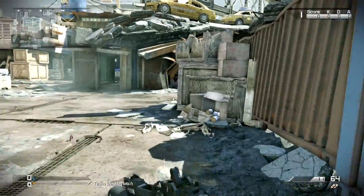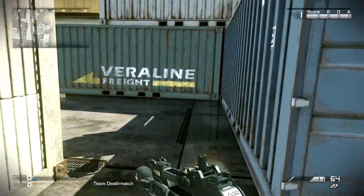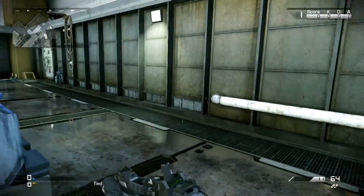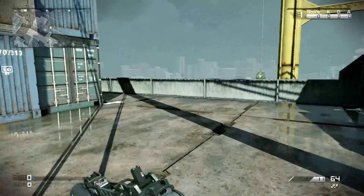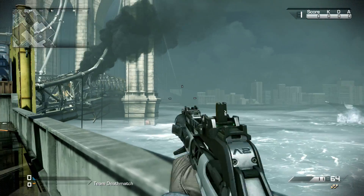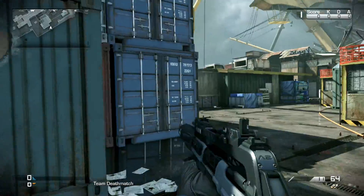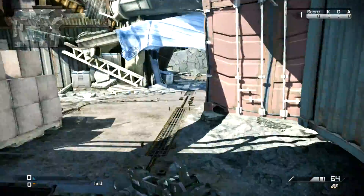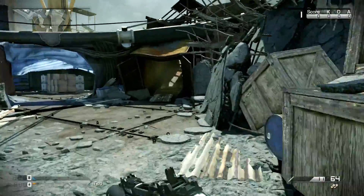Let's go around the very edges of the map quickly so you guys can see these lanes all the way down. Here's the lane all the way down this side. Really cool map — I love these new maps. If you look out into the distance there's like a battleship, the city, and the bridge we crashed into. Really cool settings. Then you have this side here, which cuts over to this spawn.